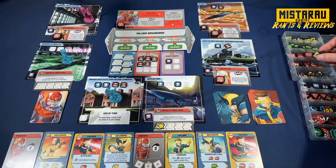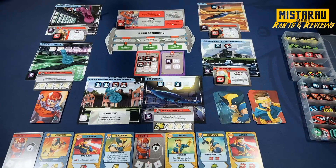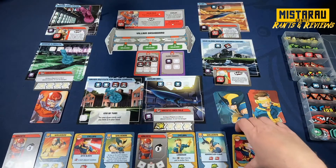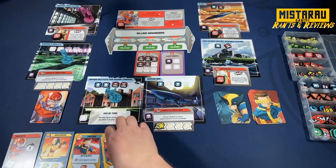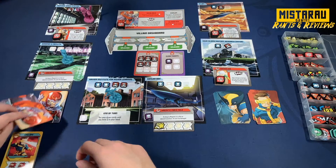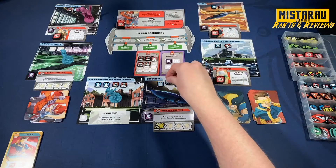After playing three hero cards the villain activates - I'm getting the most out of that timing. Time to consolidate the timeline a bit. I'll stack the played cards but note that Healing Factor remains face-up in the timeline. At the start of the next villain phase we add a civilian token to the location opposite Magneto before drawing his card.